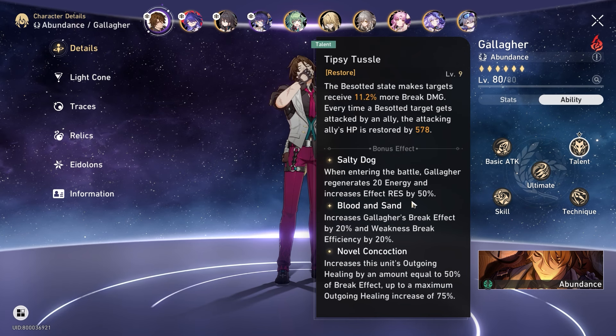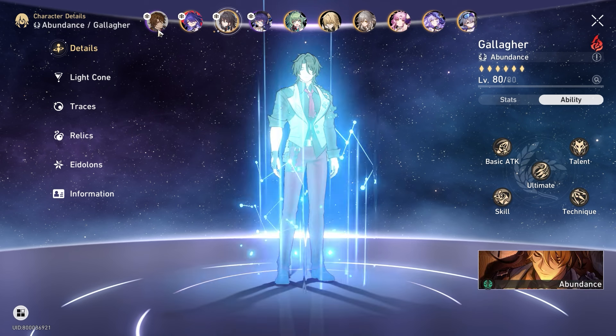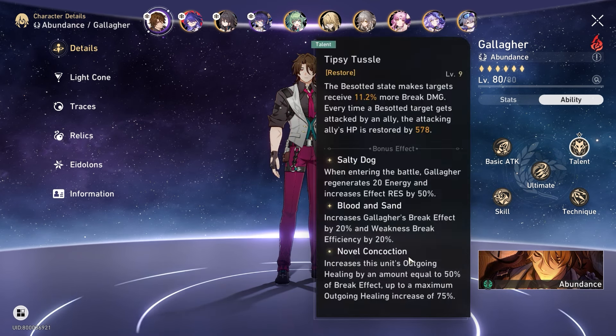What is important to know is this character scales with break effect. It converts 50% of your break effect to outgoing healing, which caps off at 75% outgoing healing — which is 150% break effect. But many people read this and start thinking they need exactly 150% break effect, like a character like Ruan Mei who has a damage threshold requirement. Unlike Ruan Mei, you're not aiming for a damage threshold here. Gallagher gives you nothing but healing when you have high amounts of break effect, so don't make this a super huge priority. At most you overheal, but overheal isn't converted to any damage, so it's not a huge criteria.